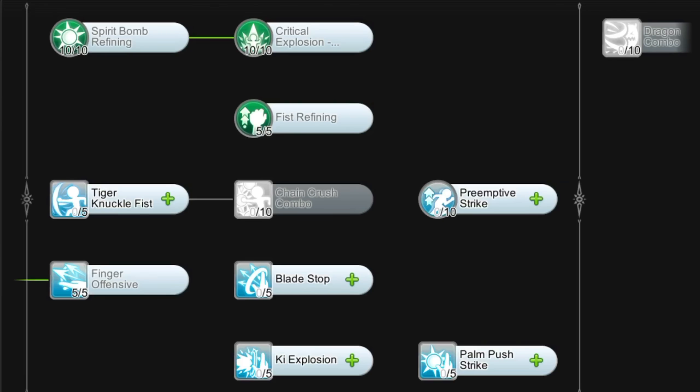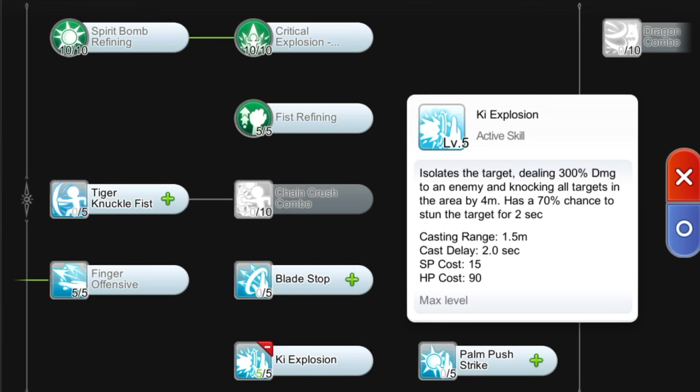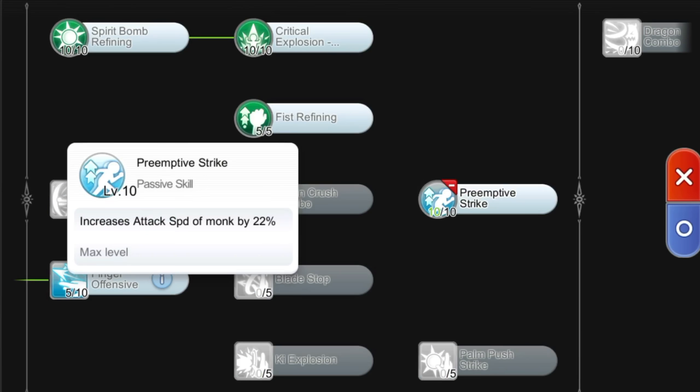For the next 10 skill points, you may allocate them on any skill of your choice. As a guidance, you may consider Level 5 Blade Stop, which can trigger the no-move status wherein both the Monk and the attacker cannot move, though the Monk is able to use certain skills. Level 5 Ki Explosion, an active skill which deals damage and knocks enemies with a percent chance to stun. If neither interests you, allot the remaining 10 points on Pre-emptive Strike to increase attack speed.